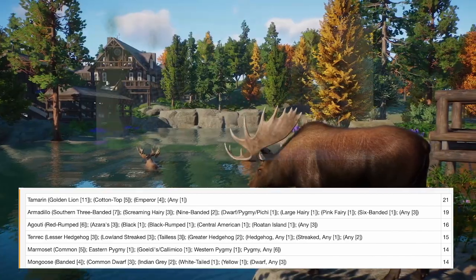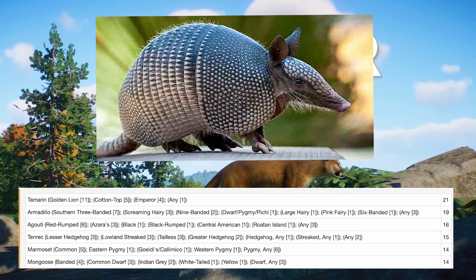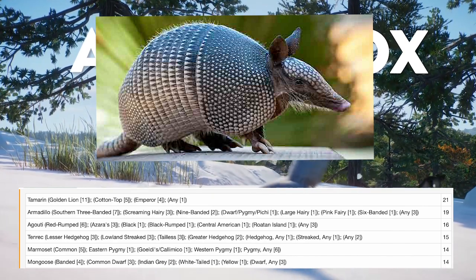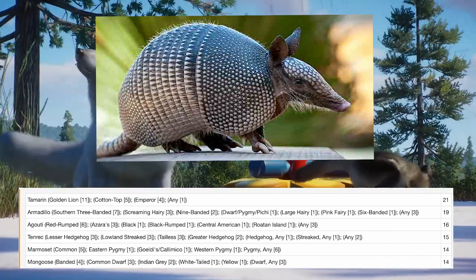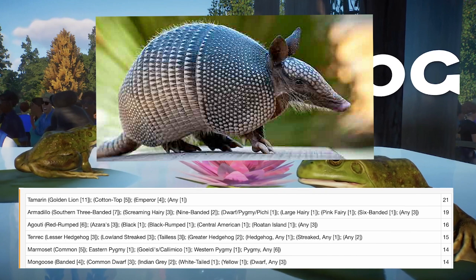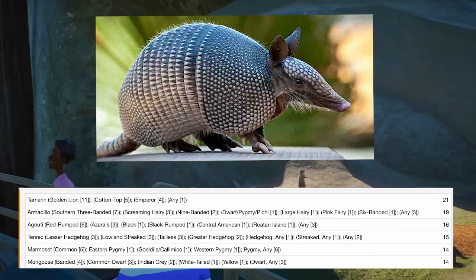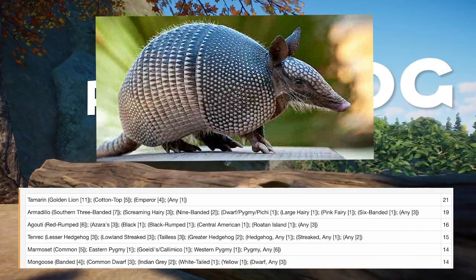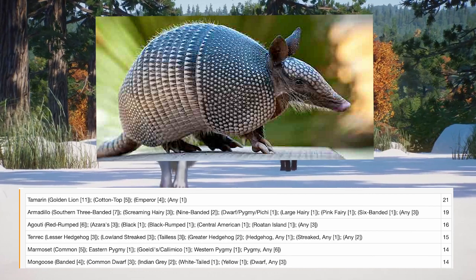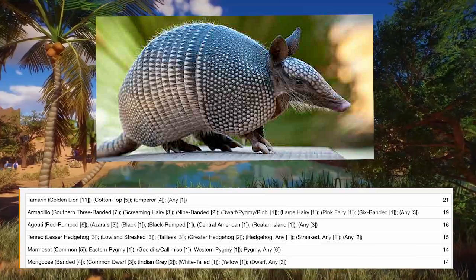At number two we have Armadillos. There are a bunch of different species, and so many different armadillo species would be useful for the game. Armadillos are such unique animals, very common in zoos especially as ambassador animals due to their friendly nature. Getting them officially in the game would be great for conservation, because unfortunately these guys are threatened with habitat loss and road infrastructure — they're often roadkill, which is very sad. Getting them in would bring awareness to that.